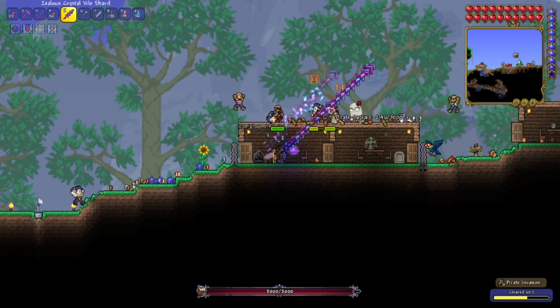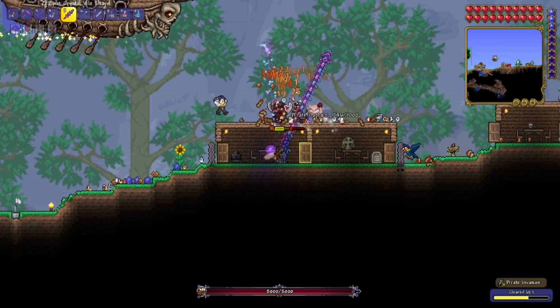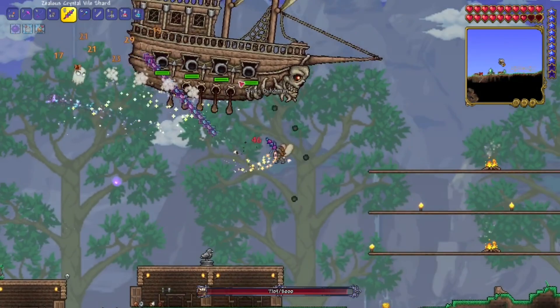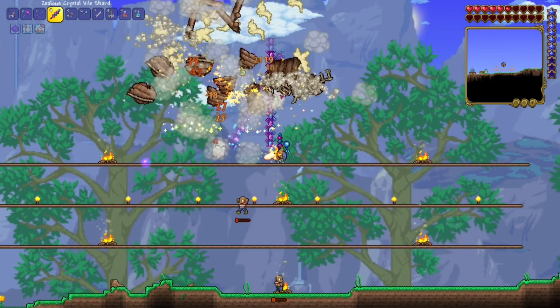And then the Flying Dutchman showed up, so I was a little bit worried. But no fear — it didn't actually do anything. After that, I just finished the waves and then decided to go after the Dutchman. This wasn't too difficult; I just kind of flew around and hit the cannons. And yeah, I was eventually able to defeat it. So that was pretty awesome.